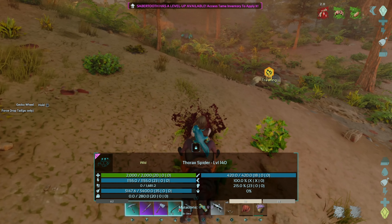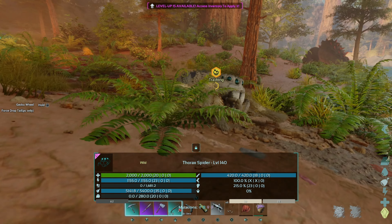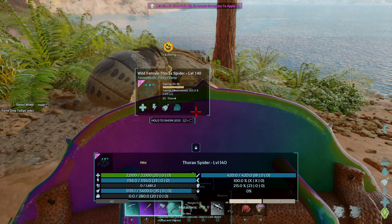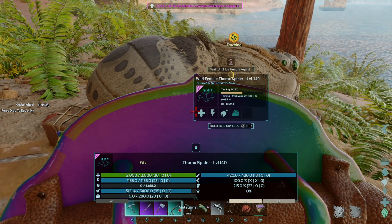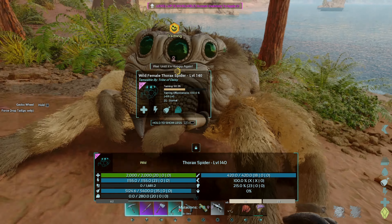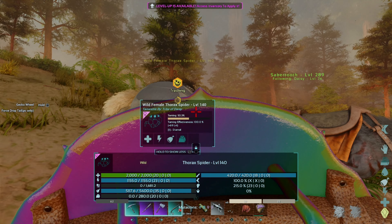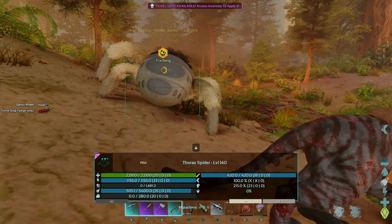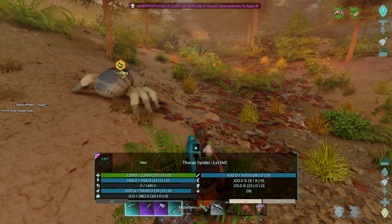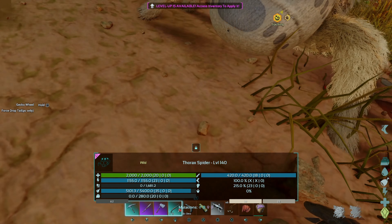All right, we just had it running with a carno down by the water. Got me bleeding. Hopefully this guy's ready now. You've got to be close, man. How hungry do you have to be? Oh, she's producing silk poop, which is kind of cool. The longer we're here, the worse this is going to be. Let's get this thing fed. Look at these little bugs — I love that kind of detail.